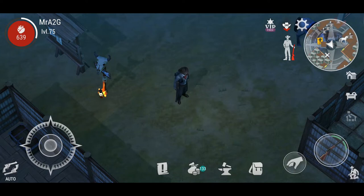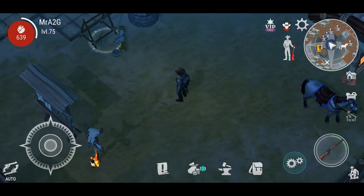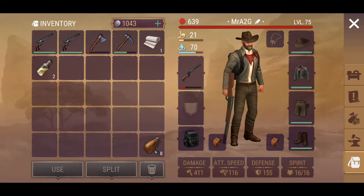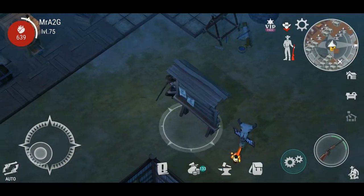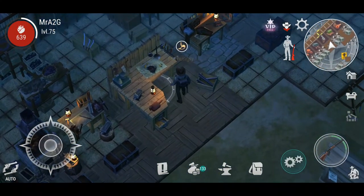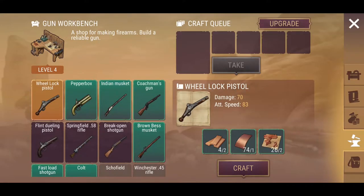Hey guys, welcome back to another video of Westland Survival. I'm going to go on a little bounty hunt today, just want to knock one out of the park. I noticed that I can get another one of these — the fast load shotgun is what I want. I'm just going to go ahead and accept the current one anyway because I do want to grab all that XP.